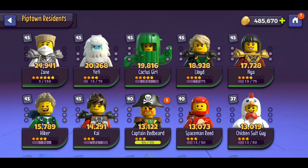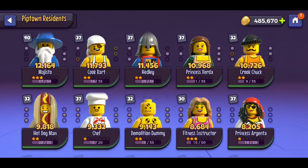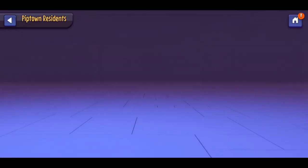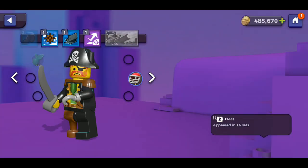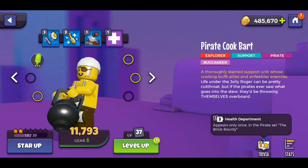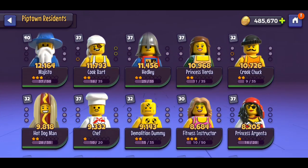The main 5 you should worry about is your arena team, whatever that might be. When you're first starting out, Hiker, Cactus Girl, Princess Virta, Chicken Suit Guy, and Crook Chuck should probably be your first arena team. If anything, swap Crook Chuck out for someone else, but definitely focus on those main 4 — specifically Hiker and Cactus Girl as they're still amazing characters in the later game. You should also level up some characters for certain things like the coin event and the scroll event that only allow you to use specific characters. You should probably save all of your extra gear so that if you really need, let's say, another pirate character at gear 5, well then you already have the gear ready to go.